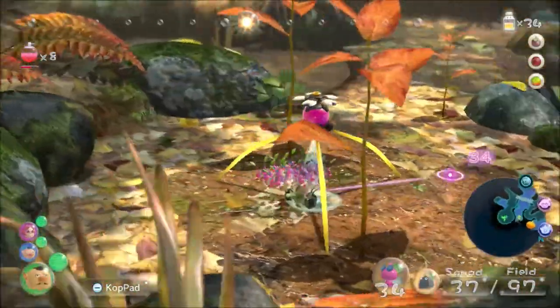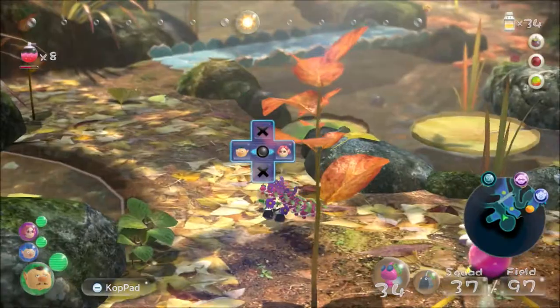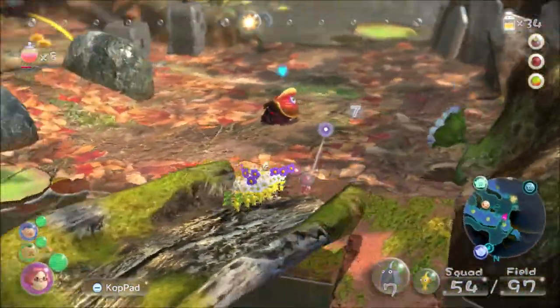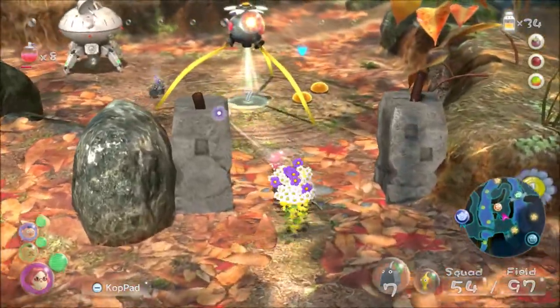Over here there's a spider web — I've spiced up my wings so they won't die, but make sure to kill that spider because if you don't your wings will get stuck in the web and get eaten. Blues do more attack damage there, but I don't have blues yet. I'll have to come back later since there are some fruits that need blues.